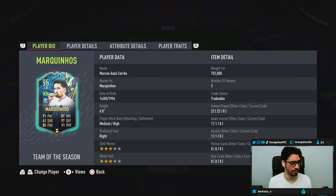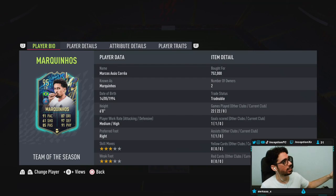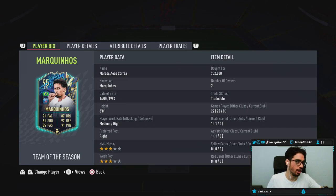Marquinhos: six foot tall, medium-high work rates, right footed, three star, three star. He's actually on my main account - well, I can't even call it a main account anymore because I literally don't play on it. But I have the Team of the Year version of Marquinhos on that account and he's really awesome to work with.